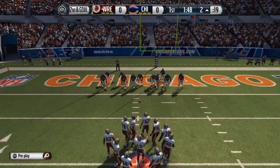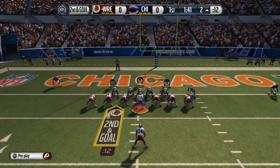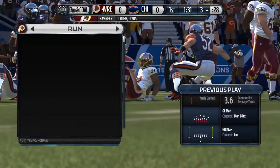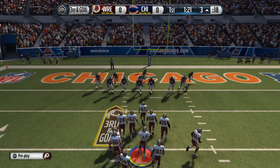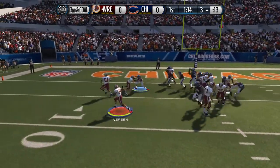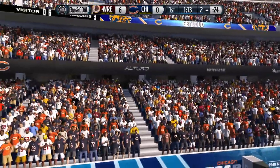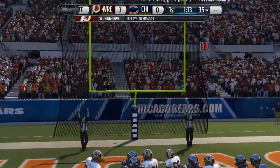Second down here. Defense ready in the goal line formation on this one. Gets the handle here, they're all over him, behind the line of scrimmage, and a loss of one. Coming to the line at the three, mounting a serious drive. Here's the quick toss, runs it across — touchdown! Well, that's really having deep belief in your offensive line. Third and goal — your offensive line just road-grades the defense out there to get the touchdown running the football. The extra point is good.